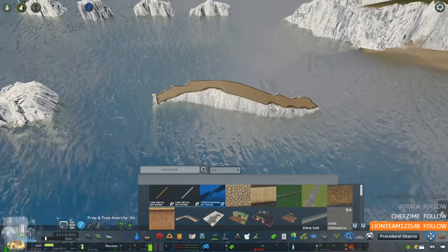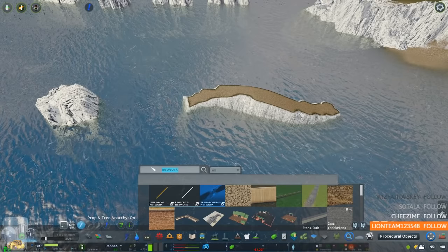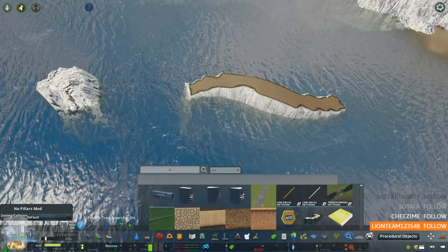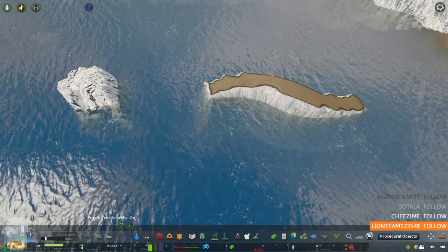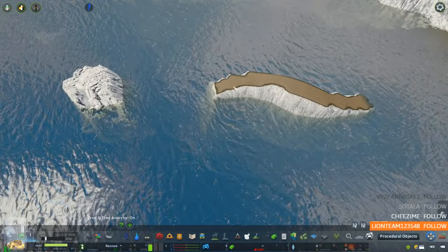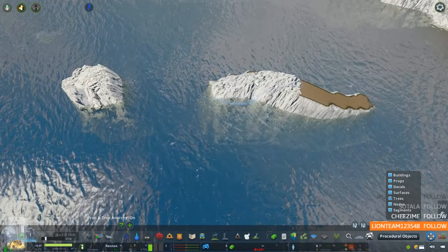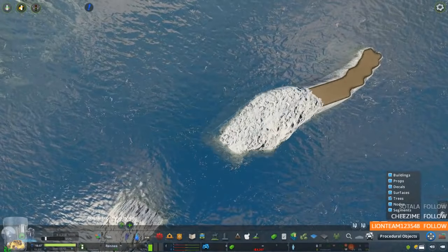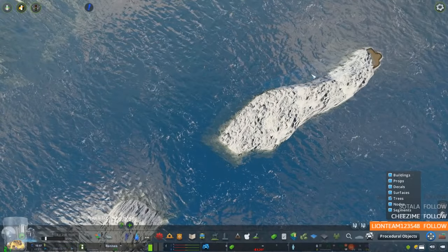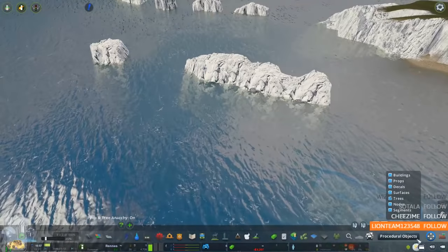We can make some really amazing shapes in the ocean — going to be awesome with all those new UK village buildings that are coming out. The build itself is going to be very rural, not very deep, not a lot of cities — it's all going to be very small individual little towns. It's going to be very different to what I've done before.